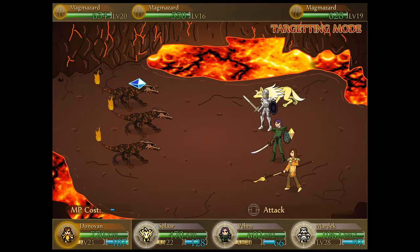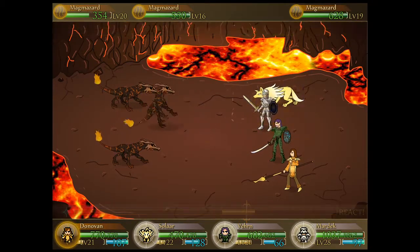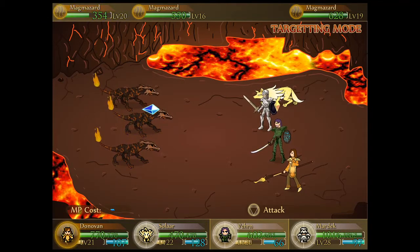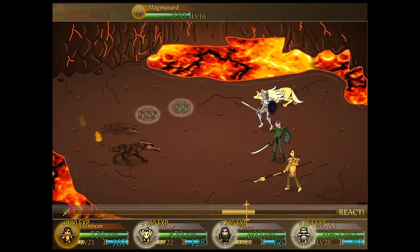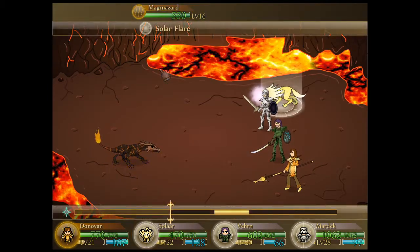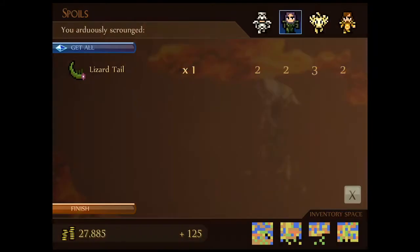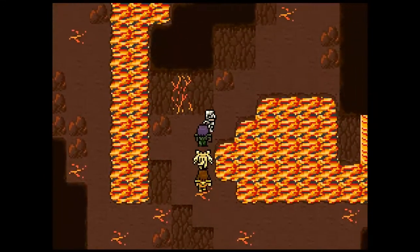Magma zards - no matter what, Donovan, you're not taking these guys out in one hit. We'll target one with the most HP and get into close enough range for Mardek to finish it off. With Burn we should be able to take one of these guys out. It was very close - if we hadn't had the additional magic offensive reaction we just put on Solar, Solar would have fallen short. All the more reason to make sure we're equipping the most powerful skills.